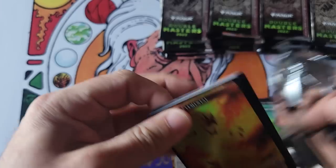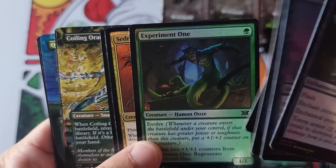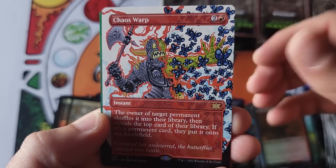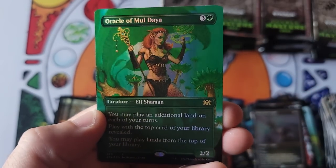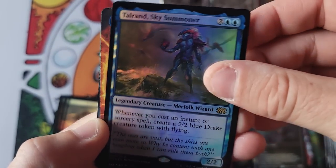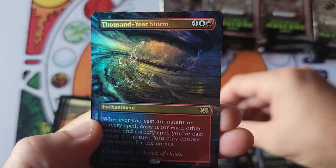Excellent video today folks. This is video number 8 out of 10. Look at the uncommons — Specter, Experiment One, Kozilek, Oracle, Burning Tree, Pride Mage, Burning Tree — what an amazing lineup of uncommons. Chaos Warp, Restoration Angel, and Oracle of Mul Daya — beautiful card, great card, love that card. The more you open this stuff on a larger scale, the more you sit and say, some things are close to a shoo-in, and this is as close to a shoo-in as you're going to get.